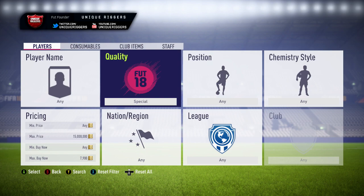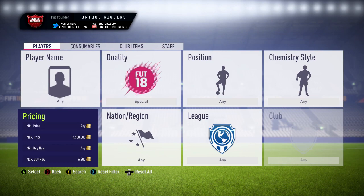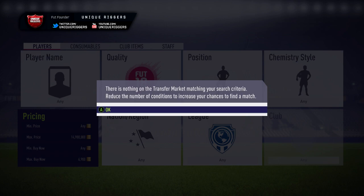So for the first thing to search, what you want to do is put the quality to Special, then find the cheapest card on the market. At the moment it's currently 7,900 coins, so what I'm going to do is knock this down to 6,900. I'm going to get sniping for these cards. Most of the time the profit's about 2,300, but occasionally I may get lucky and get a player who can sell for like 10,000 or 15,000 profit. So I'm going to go and snipe some right now.